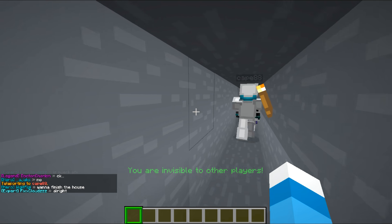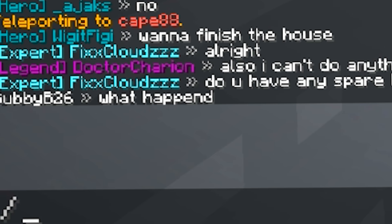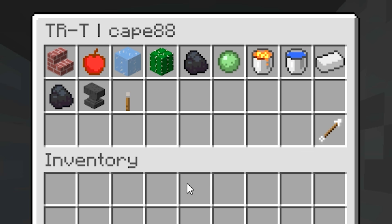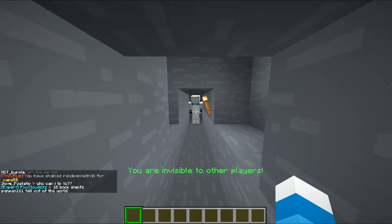Perfect person to troll. Okay, so this guy looks like he's mining. His name is Cape88. We got to do it to him real quick before he actually gets out of here. He's definitely mining right now, so let's go ahead and try and toggle. And boom, there we go — it's going to give him a random block now whenever he mines.